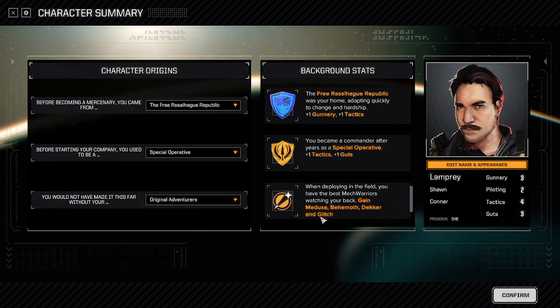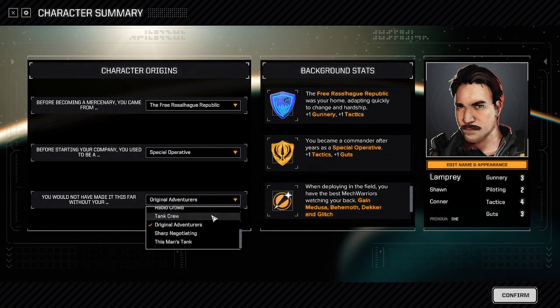Original Adventures gives you Medusa, Behemoth, Decker, and Glitch — the original four pilots from the vanilla game's campaign. They're not special mechanically, but some people like them, so we made an option for it.